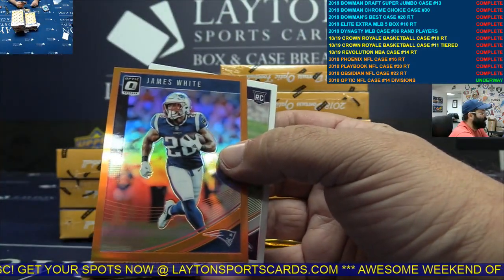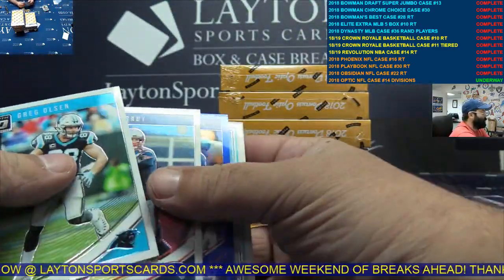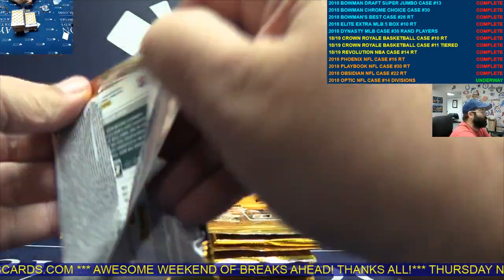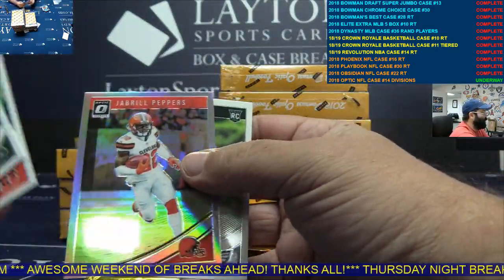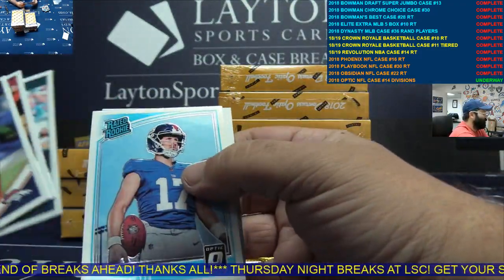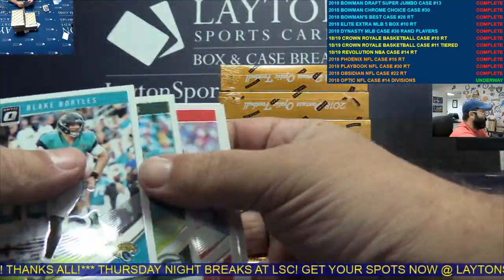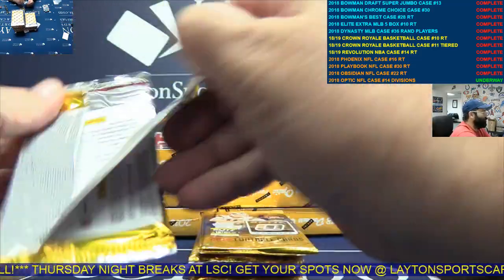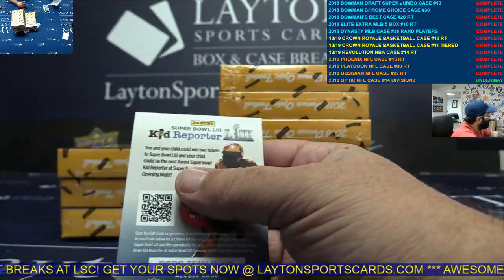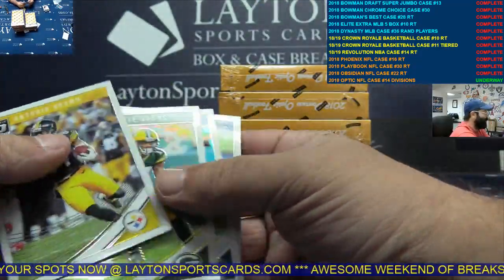Orange James White, AFC East. Dark Blue Odell Beckham, NFC East. Silver Peppers — the old Elite Inserts, numbered to like 2000 or whatever.